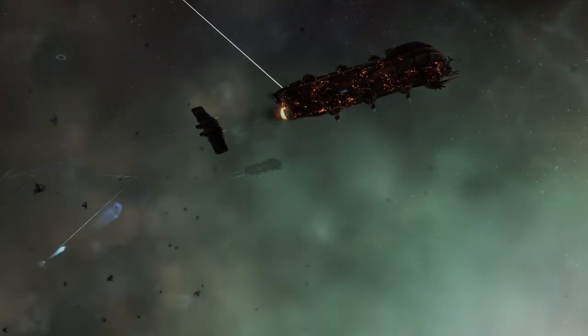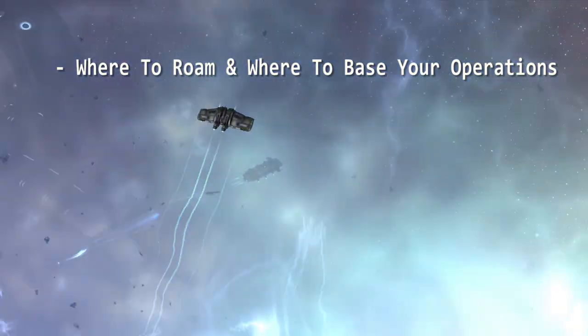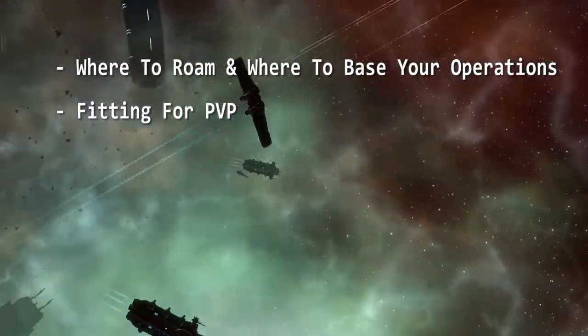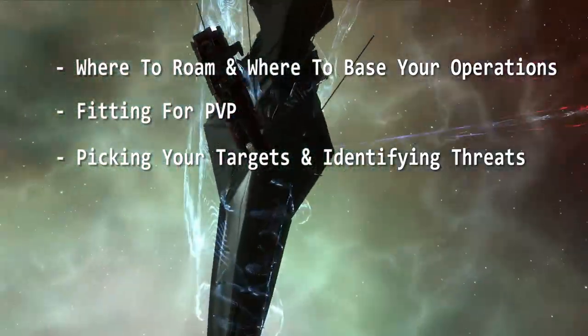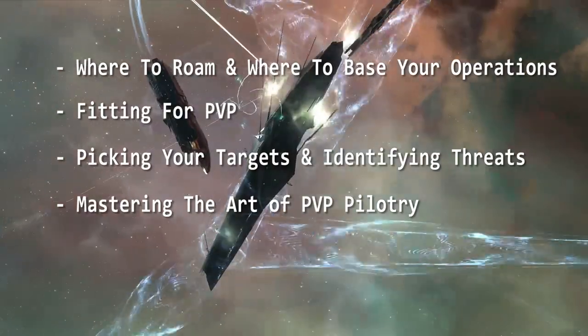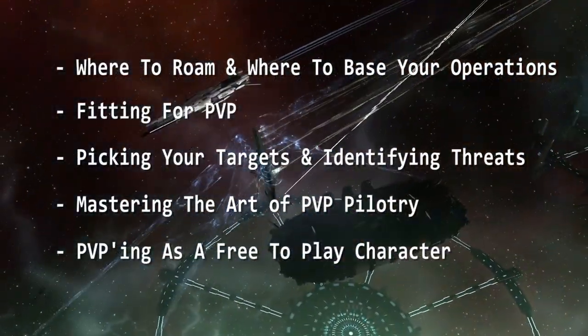Let's get started as always with the absolute basics. We're going to break this video down into five main categories: where to go to find PvP and where to base your operations; finding PvP fits and getting your ship fit correctly; learning to pick your targets and how to identify threats; mastering the art of PvP combat as an EVE pilot; and learning to PvP as a free-to-play character.